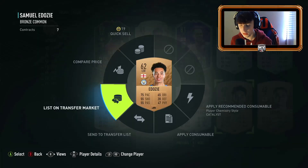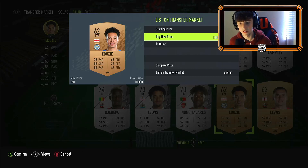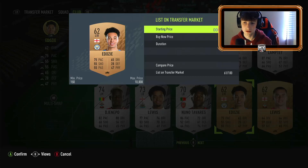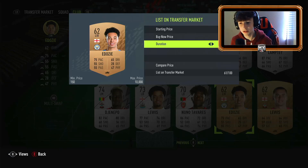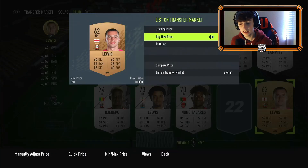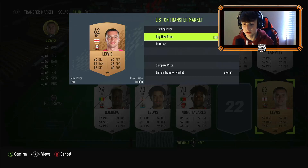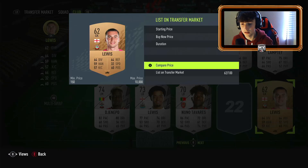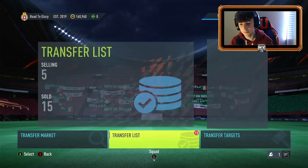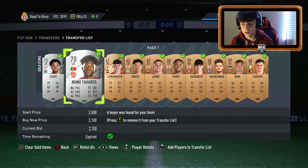I went ahead and sold all my bronzes — Man City bronzes, Man United bronzes, West Ham, Arsenal, all of them done. We did get a massive amount of content today as well: four league SBCs, Julian Draxler player moments, a daily SBC which I'll show at the end of this video, and I think we got marquee matchups as well. It's a big day for content — well done EA. Really like the content. Friday coming up tomorrow — anything good in the promos maybe?